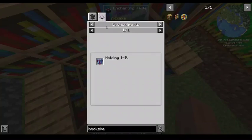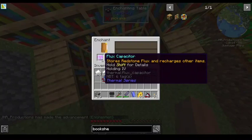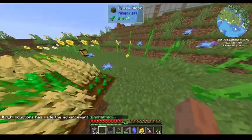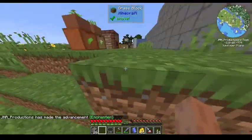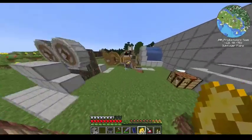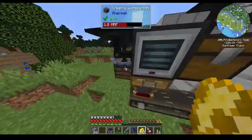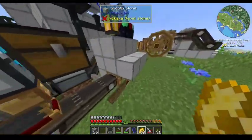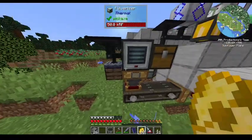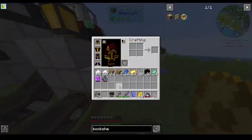So what can I enchant you with? You only get Holding — yes, please. Let's start powering that bad boy up. I'm not going to bother putting Holding on my other gear because it's just not worth it. I've got a 9,000,000 RF flux capacitor. Let's actually take you out — I've got enough power for now.